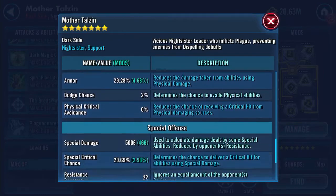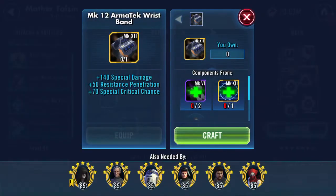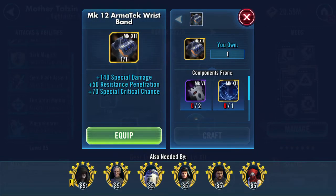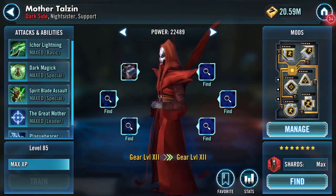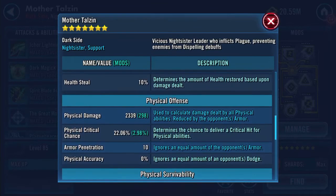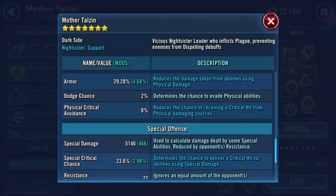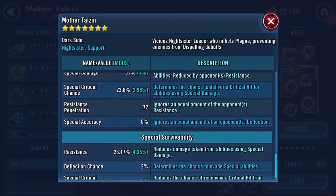Special critical chance is 20.69 percent. Resistance penetration is currently at 22. So we'll craft and equip — that's an additional 210 to my galactic power. Scrolling down now: special damage is now 5,146, special critical chance 23.6 percent, and resistance penetration is now 72.